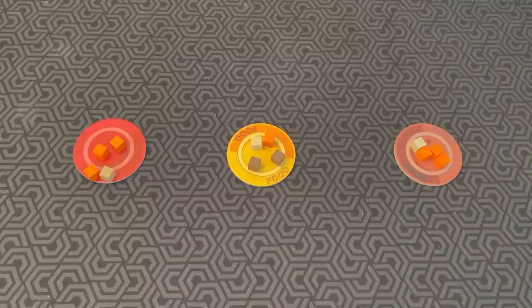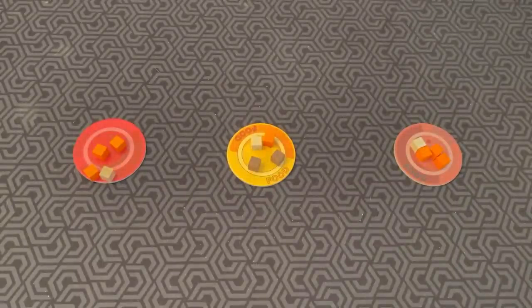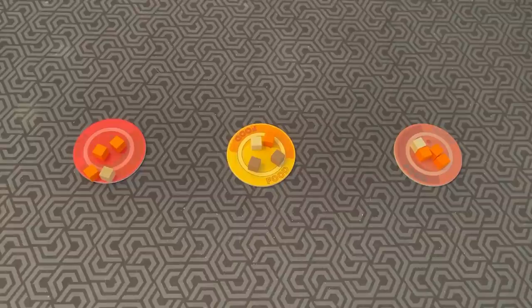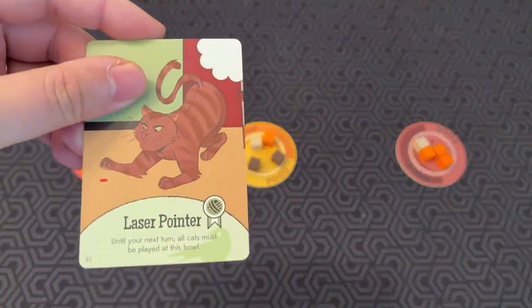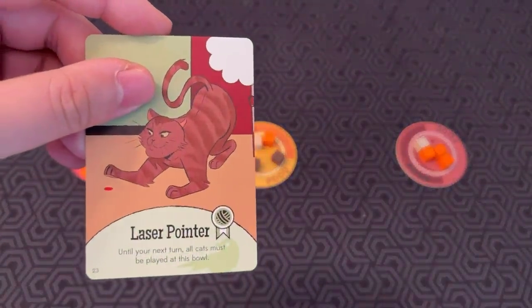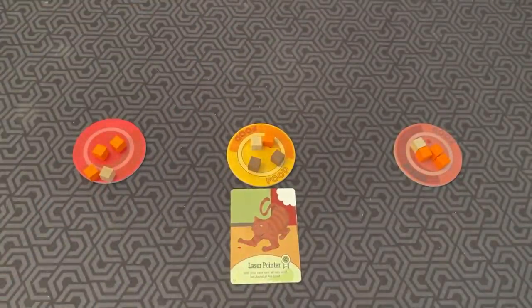The current player plays a card from their hand to a food bowl of their choosing. When you place a card at a bowl, you resolve the ability. If a cat is moved to a new food bowl for any reason, that cat's ability resolves again. So let's say I play Laser Pointer. I put Laser Pointer here — it says until your next turn, all cats must be played at this bowl. Now anyone else who plays a card has to play it there. And that's a regular turn.